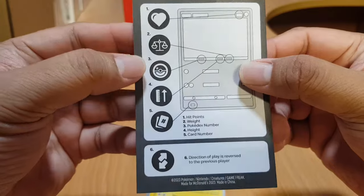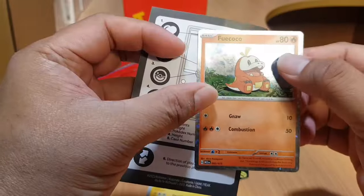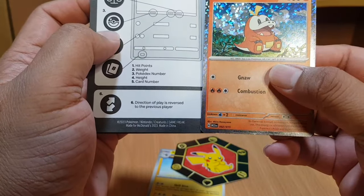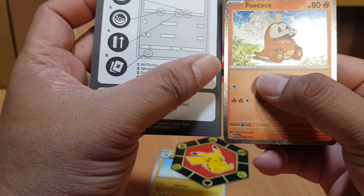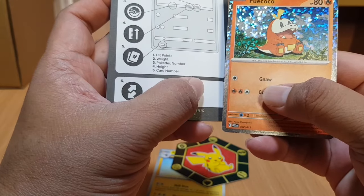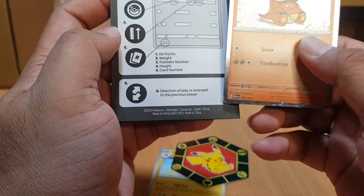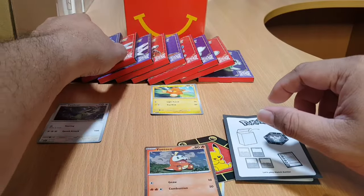Here are the different categories on the card. On this holo Fuecoco card: hit points are here at 80, weight is found here, Pokédex number is found here, height is in the middle, card number is down below, and number six — directional play is reversed to the previous player. That's how you play Match Battle. Let me get the second box and see what cards we get.